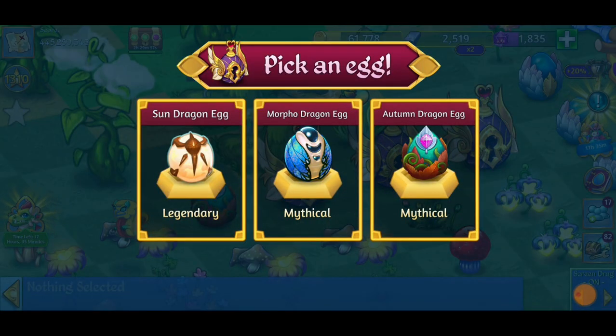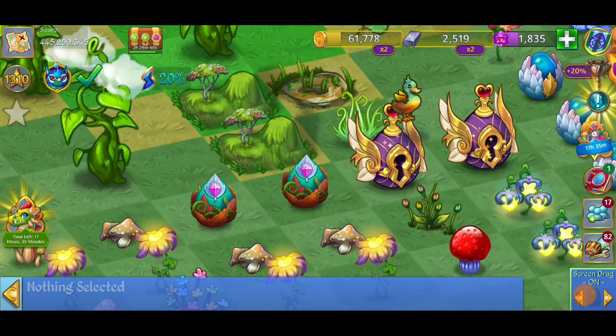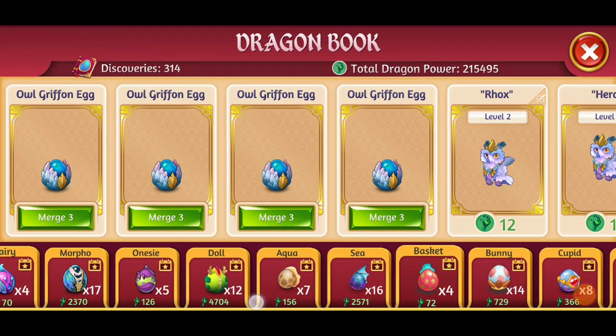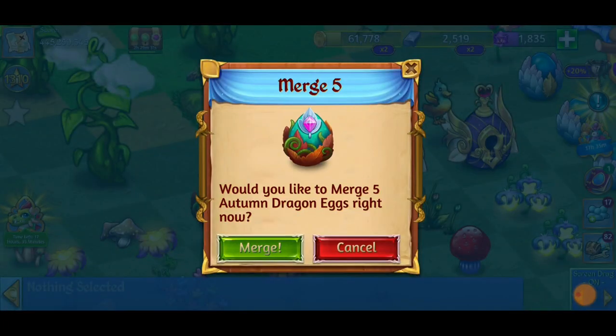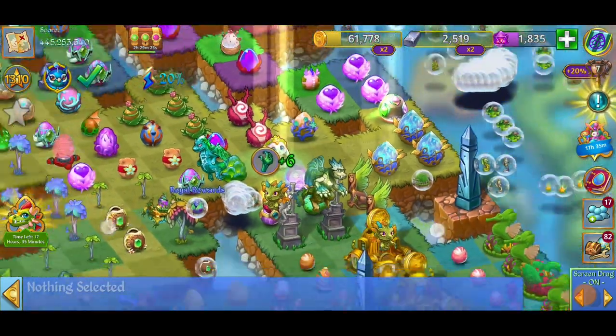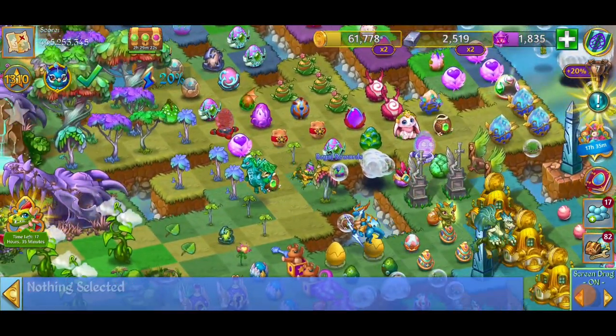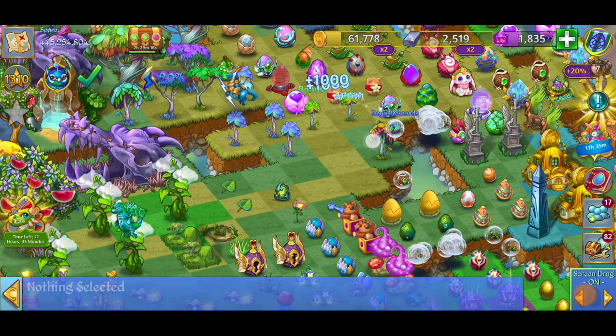Let's go for the second one. Okay, so now we've got autumn dragon egg, we've got the sun dragon egg, and we've got a morpho dragon egg — another three eggs that I would love to get. If I'm not mistaken, I already had three of the autumn dragon eggs, so this should make a five merge here. But next one, I'm getting a sun dragon egg — yes it is! We're going to go ahead and merge those eggs together. We've got a five merge with those autumn dragon eggs — that's going to clear that up. I've had those eggs there for a while. Fabulous!